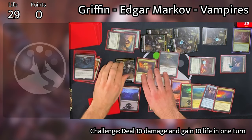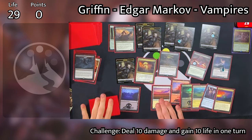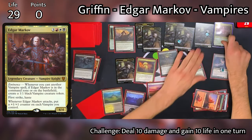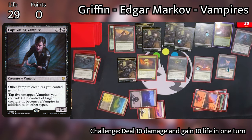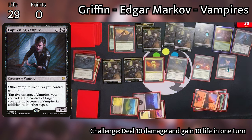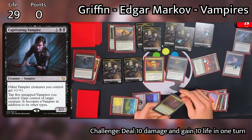With all his mana tapped, Peter ends his turn. Griffin starts by untapping and drawing. Griffin untaps all those vampires he swung with last turn. He's doing some numbers in his head, trying to calculate how to win this game — shouldn't be too hard after that Kindred Dominance. After thinking about it for a little bit, he casts Edgar Markov, his commander, for the first time this game. He then casts Captivating Vampire, triggering Edgar Markov to get another vampire token. Griffin gets three Forerunner of the Legion triggers from those vampires, giving Gifted Aetherborn +3/+3 until end of turn.